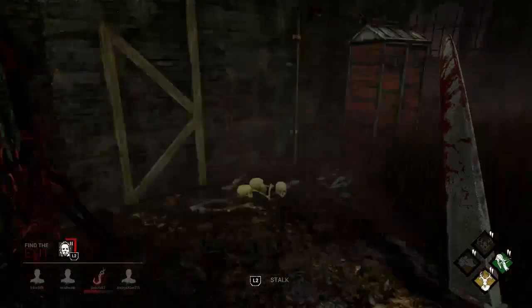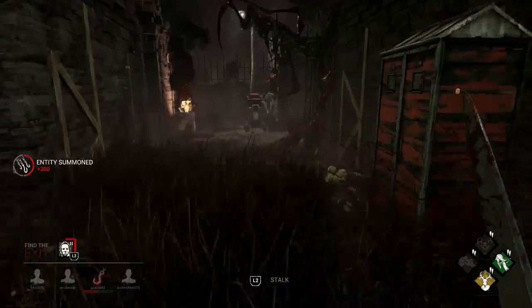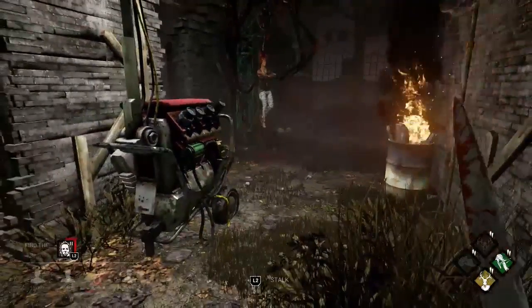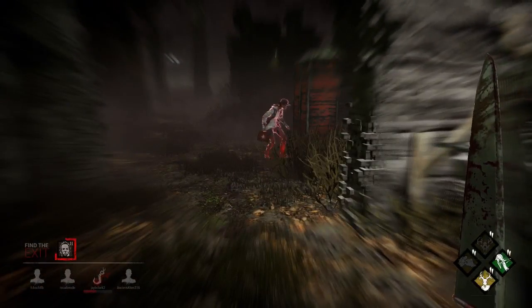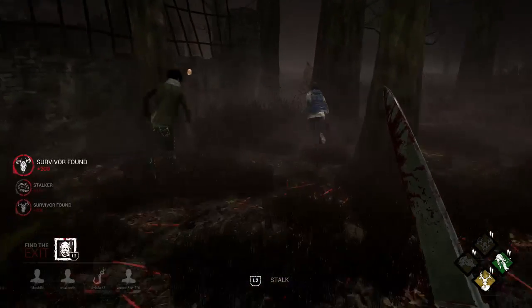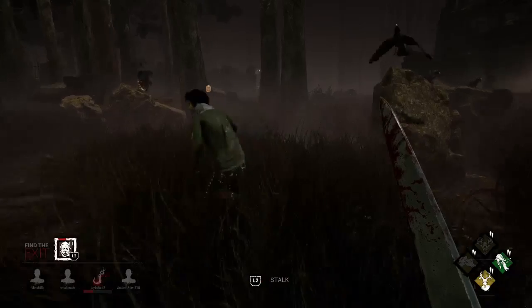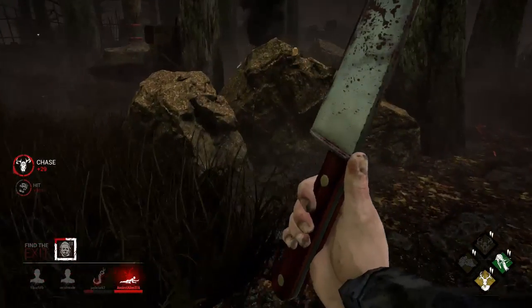The second scenario where camping is a viable strategy is at the end of the game when the exit gates have been opened. Let's say you've had a very bad game and you've not been able to kill any of the survivors thus far — camping the one survivor you've been able to get on the hook is your best chance of securing at least one kill. This obviously sucks for the survivor on the hook, but your job as a killer is to kill and not make the survivors happy.